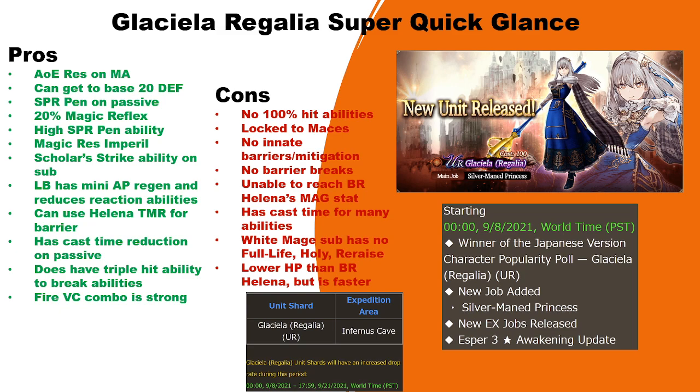A lot of people said she might be limited, and customer support on Reddit said she is a limited unit. However, there are three key things: one, her unit banner does not say 'limited,' just 'new unit released.' Two, her start time for the Japanese popularity pull has no end time listed. Three, it says glacial shards will appear in Infernus Cave with an increased drop rate — not 'limited unit' like we saw for Cloud, Tifa, and others. Based on all this, I'd put nine out of ten odds that she is a permanent unit.